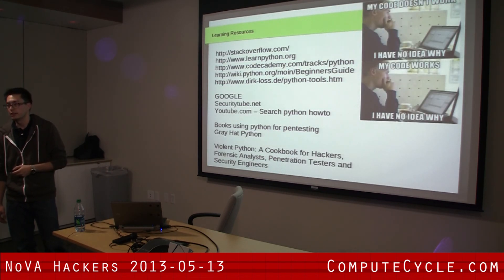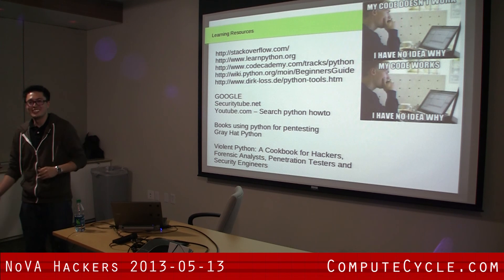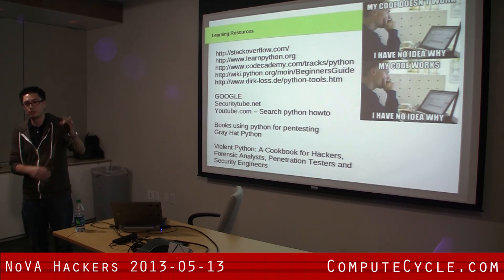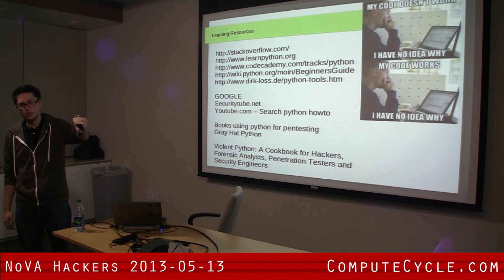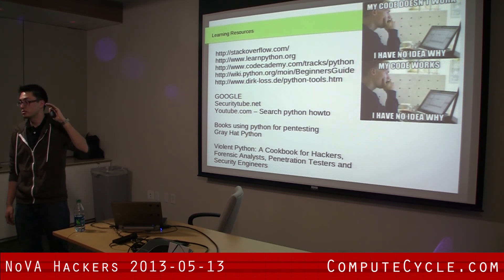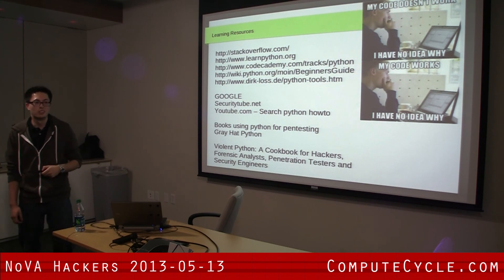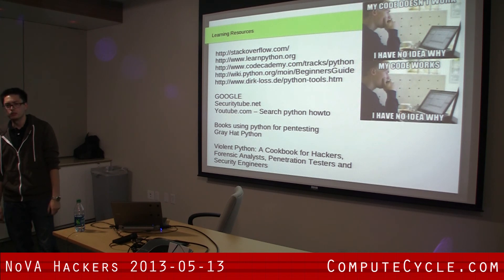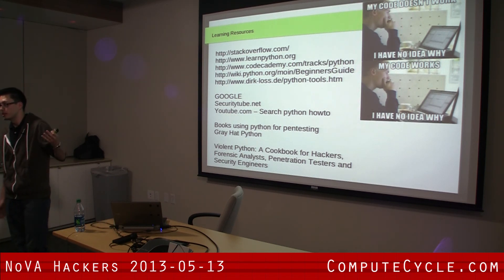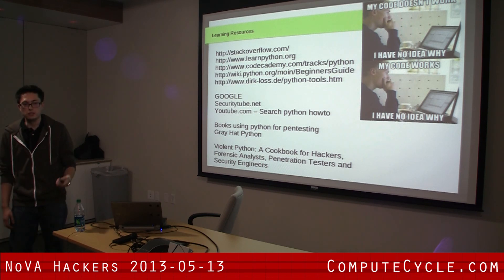Here are some learning resources. If you're not a Python person, it's actually really easy. Check out Grey Hat Python and Violent Python - pretty awesome books for about 40 bucks. Violent Python replicates old-school hacks - I think they even replicated Stuxnet. Things that would take a thousand-plus lines in C, you can do in Python in maybe 30 lines.